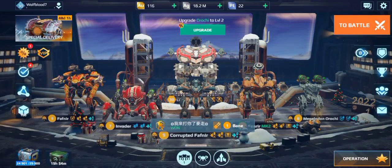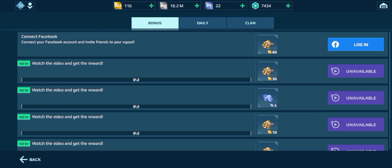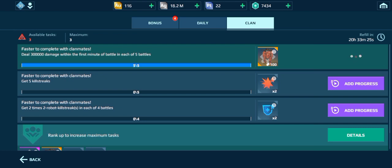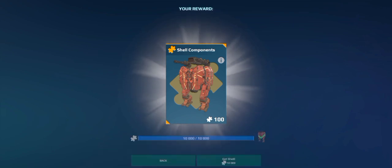Okay, so today is the day that I get my shell. I've watched two out of the three ads to get these last 100 components, I'm just waiting for the last one to come through. I will watch that and show you afterwards. Okay, so I've finished that. Let's get our shell now. I've honestly waited so long to get this. There we go, 10,000 out of 10,000 components. Let's do 'get shell'.